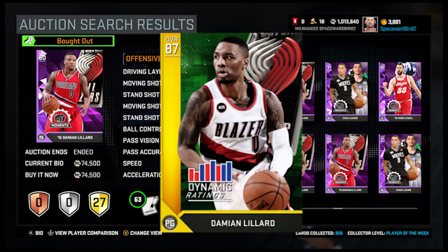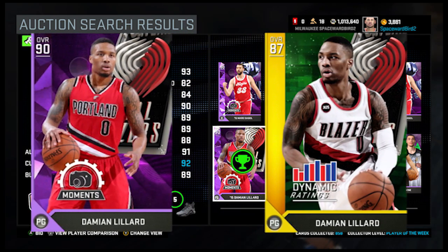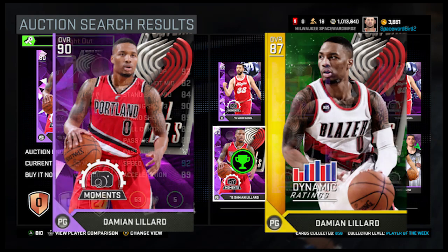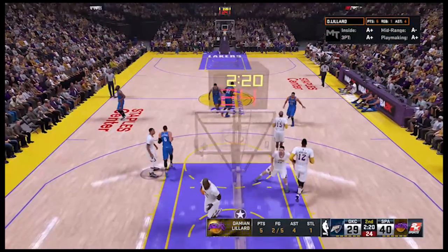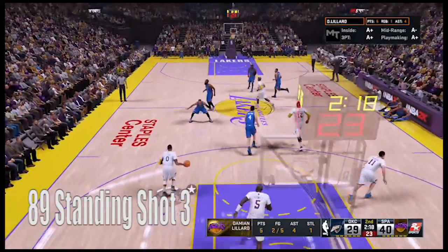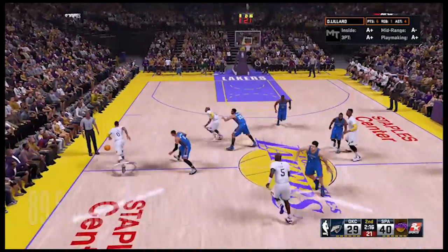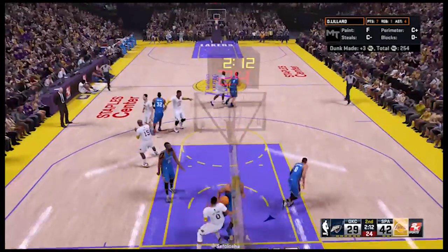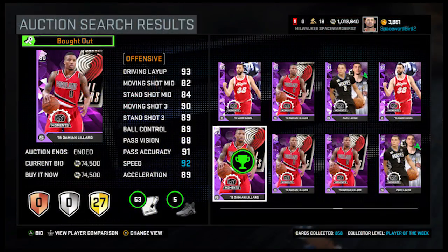Hoping the dynamic goes Amethyst, not holding our breath. Anyways, this Moments Lillard card is actually pretty similar to the dynamic — just better outside scoring and a little better passing. We ran the card for a couple of games and liked it. The 89 standing shot three was really nice for a point guard, but just didn't love it. So used to running Westbrook, the human turbo button — anything else feels sluggish. Since we have no plans of getting rid of the dynamic Lillard, we're going to put the Moments card back into the auction house.